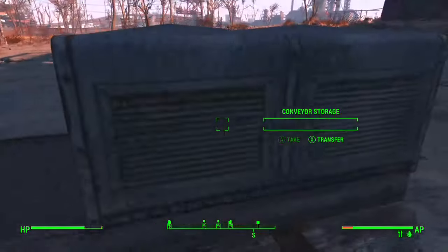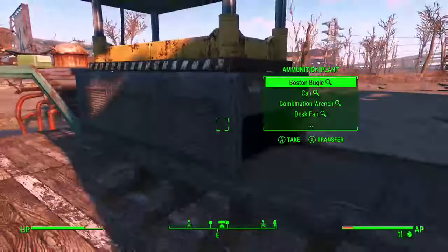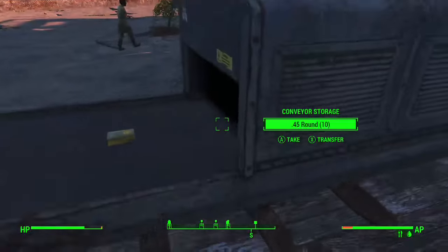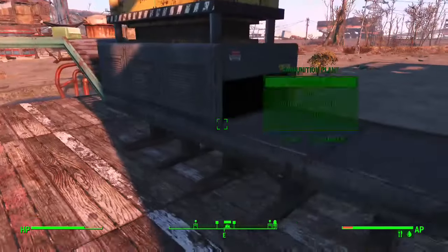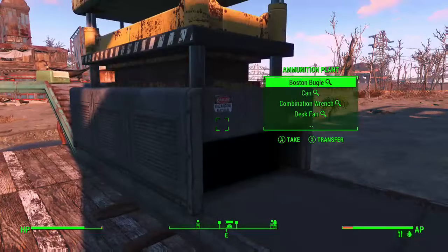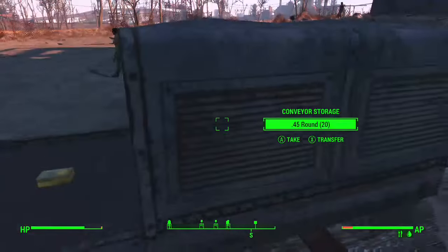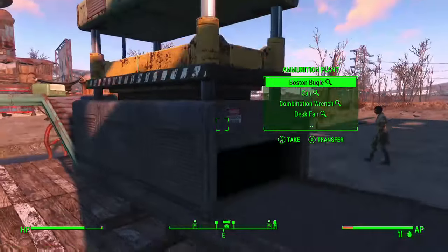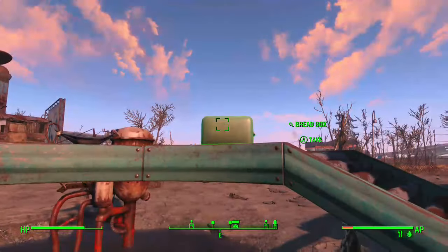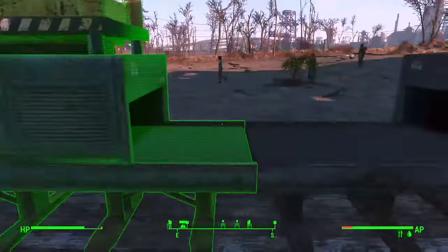And here's the ammo — we got 10 .45 caliber rounds, and the next one is about to come out. There we go, 20. And that's the next 10 so that makes 30. In total it would make 70 according to the junk I selected to make this.